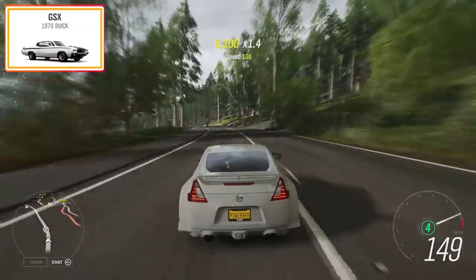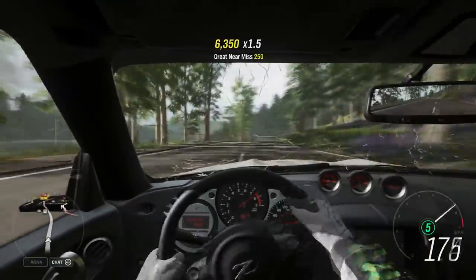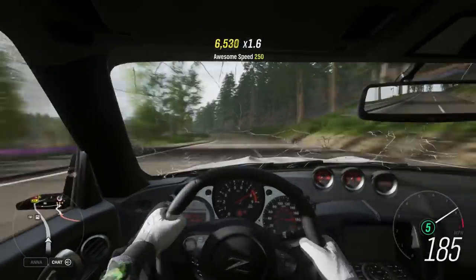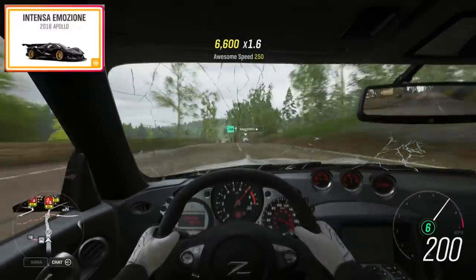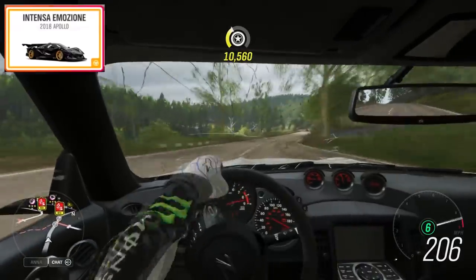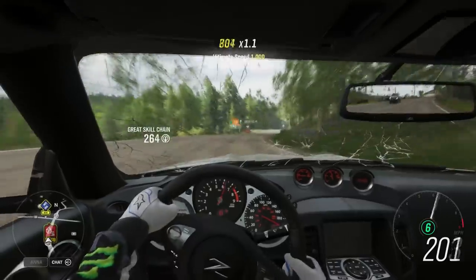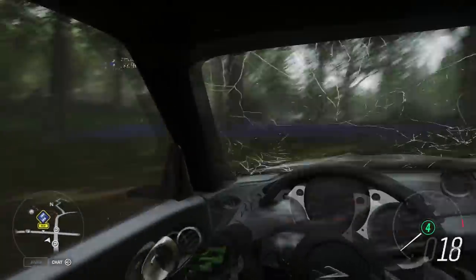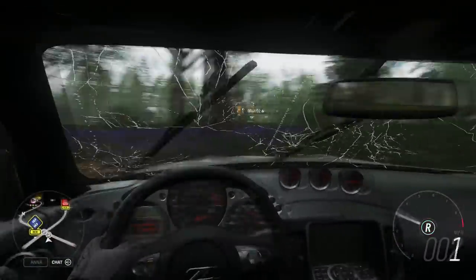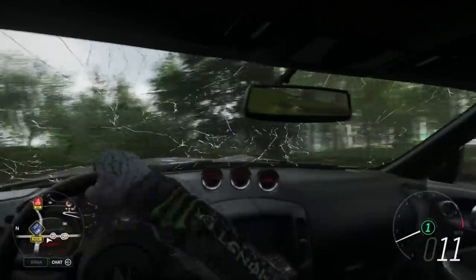In Week 3 — Winter — at 50% you get the Mini Countryman, a new car. At 80% you get the Land Rover Forza Edition, not new. For an event you'll get the Mini JCW Buggy, also new. In Week 4 — Spring — at 50% you get the Buick GSX, at 80% the BMW M5 '88 Forza Edition, and for an event you'll get the Apollo IE. So there are about seven or eight new cars total — mostly Minis, plus the Apollo IE, the Buick, the Maserati MC12 Corsa, and the Morris Traveler.